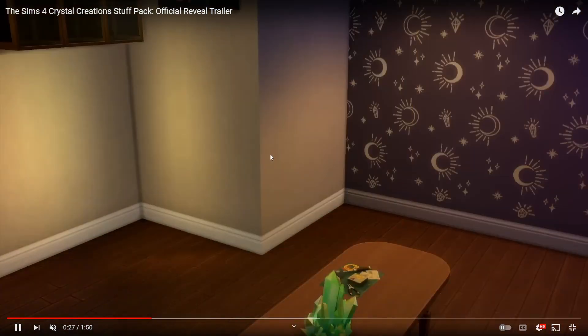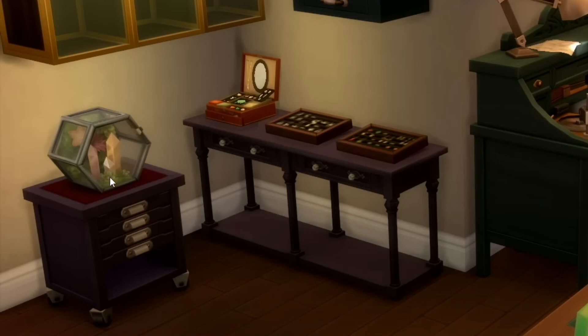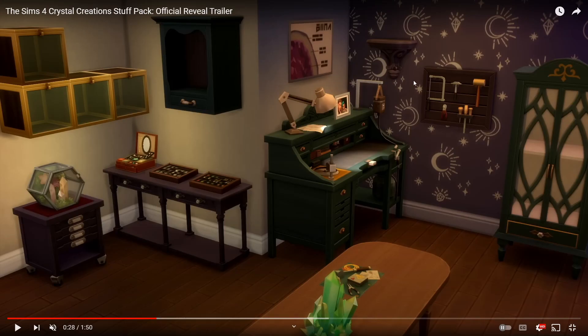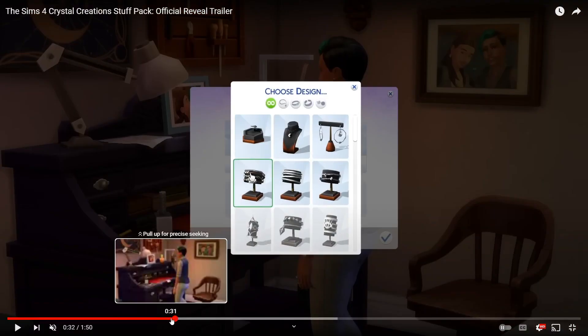There's obviously some new artwork, more new rugs — I love all of the shelves, especially the display shelves. I really love that crystal terrarium in the corner. Then there are jewelry displays, and there's a geode diagram that shows you the different parts of a geode and the crystal — I just love it so much.